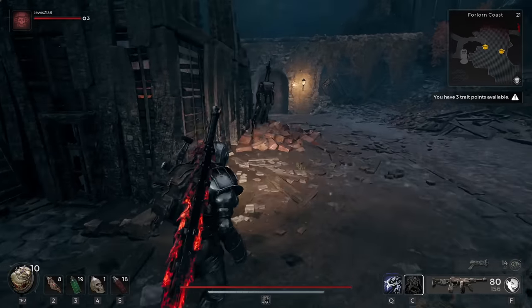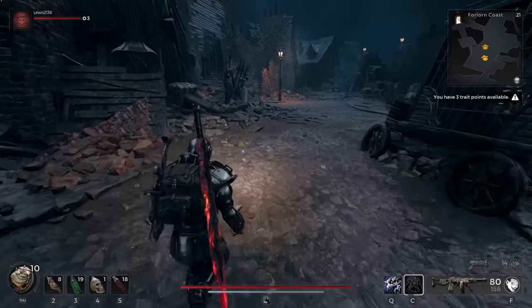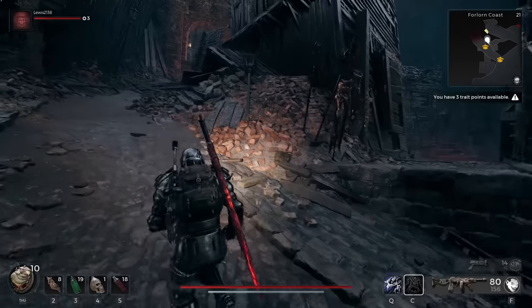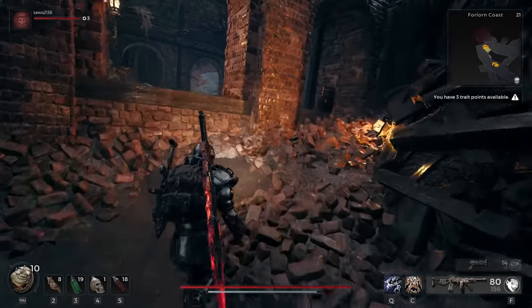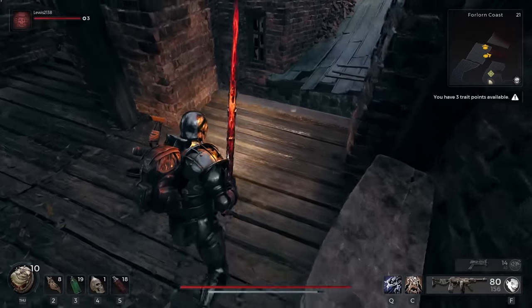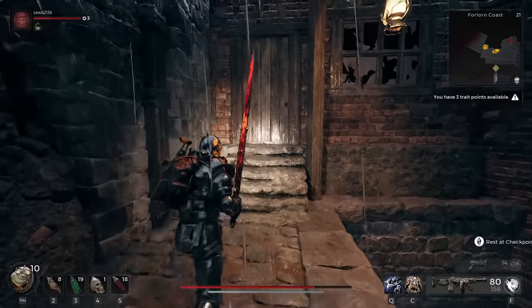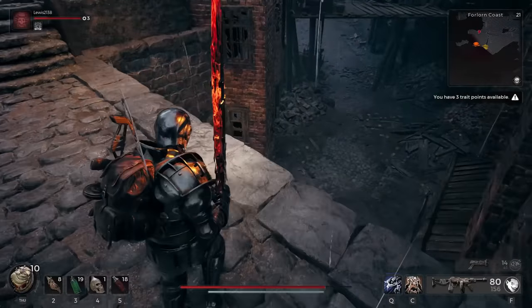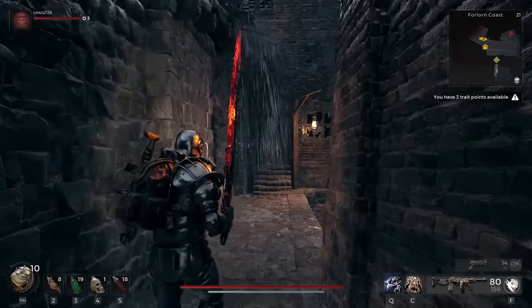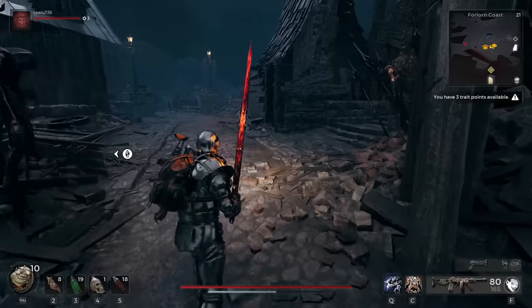Loading times on PC are broken with this DLC, and the optimization is terrible - which isn't a new problem for this franchise. There were bad optimization issues in Remnant: From the Ashes DLC too, so they should have learned by now. On top of that, enemies spawn in ridiculous numbers, and there are multiple areas where at least two special enemies - the ones with their own audio cue - spawn simultaneously, making optimization even worse. Most enemies are just copy-pasted from the base game.